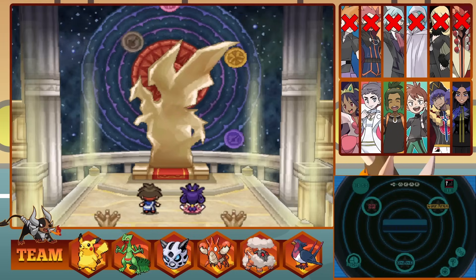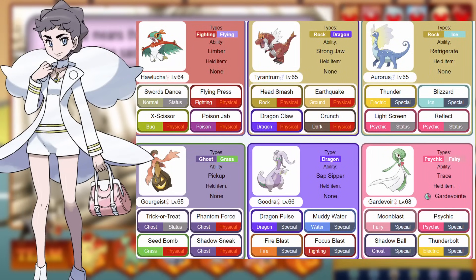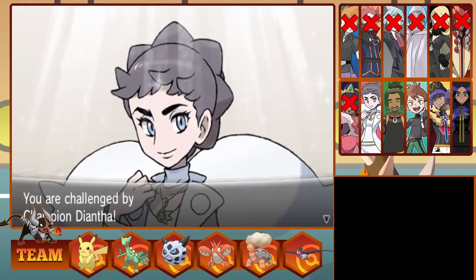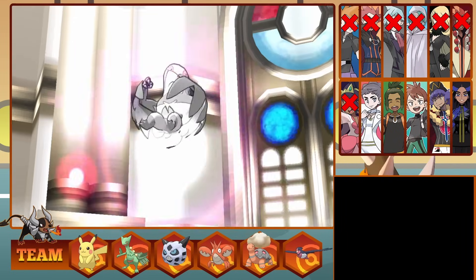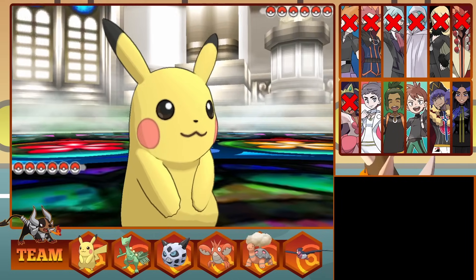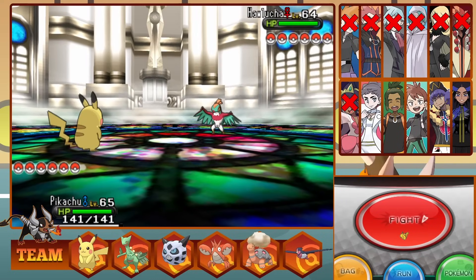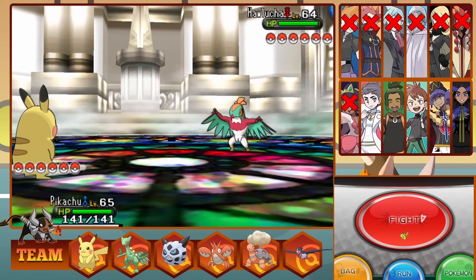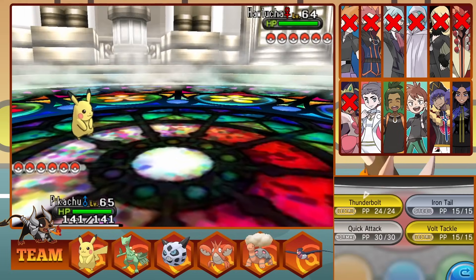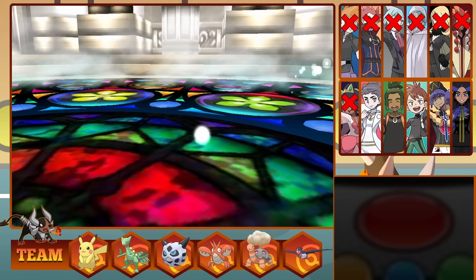With our eyes set on Kalos, let's move on to the 3DS games. Diantha is the Champion of Kalos. Her team is pretty strong and she's got a Mega Gardevoir. Our team is starting to look weaker as we progress, but I have faith we can keep it going. Diantha's lead is a fighting-flying type, Hawlucha, and we lead Pikachu with the type matchup. A single Thunderbolt that critical hits and we bring it down. This brings out a huge T-Rex versus our little mouse. We miss an Iron Tail and then take a Head Smash, getting instantly knocked out.